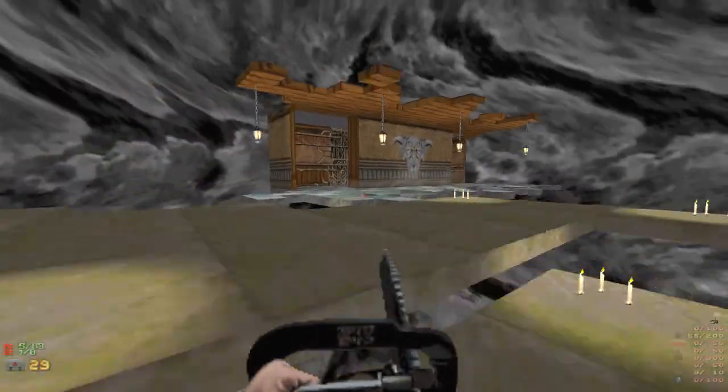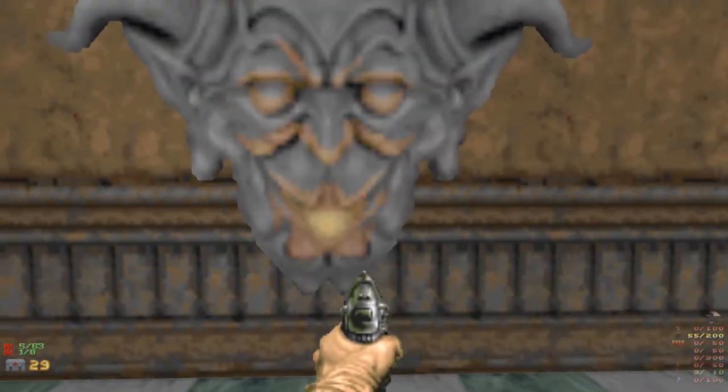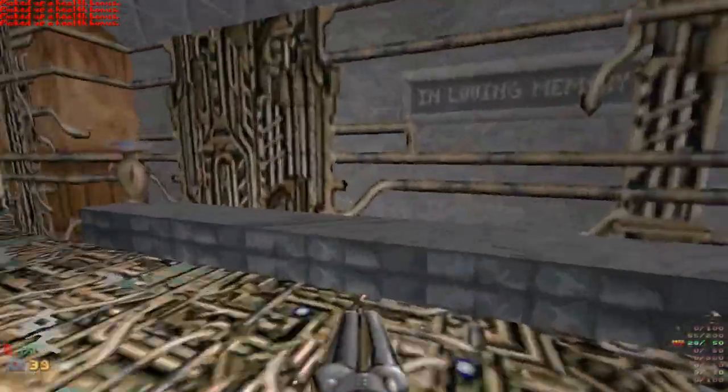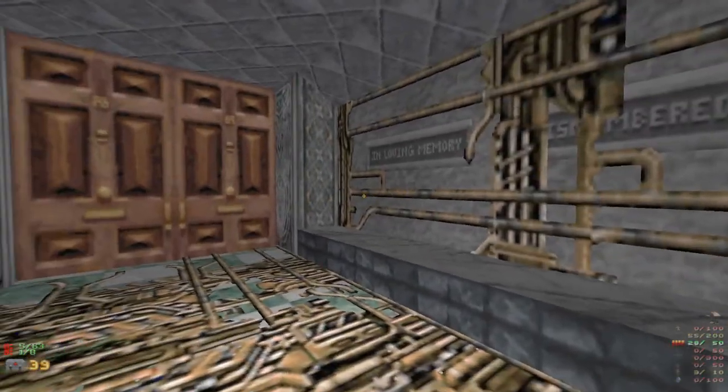Pillars and stuff, we got a very happy spooky demon. Oh - shotgun! Like, if there's a first weapon, definitely the shotgun is the one to go for.